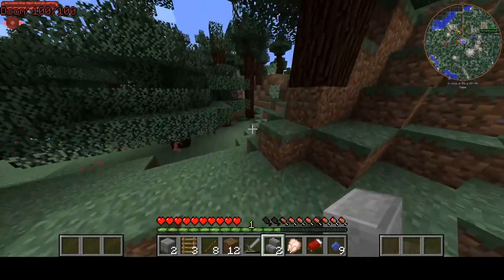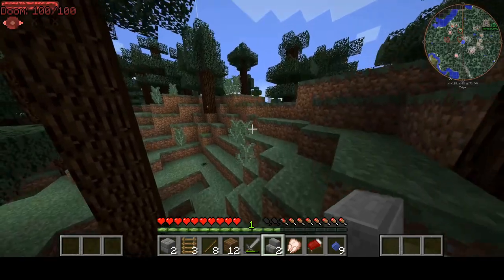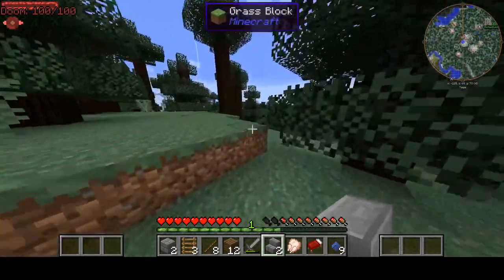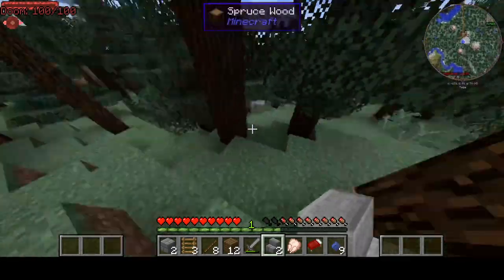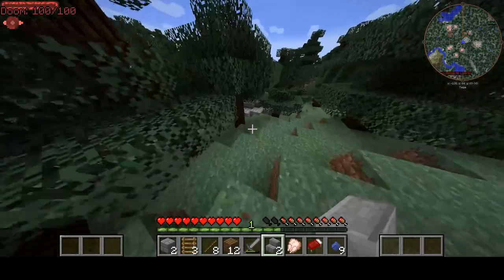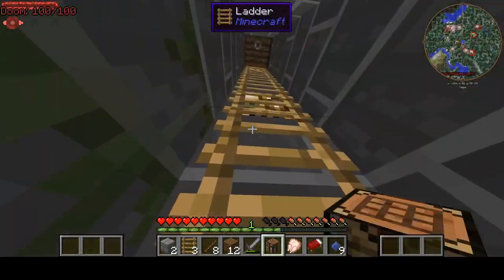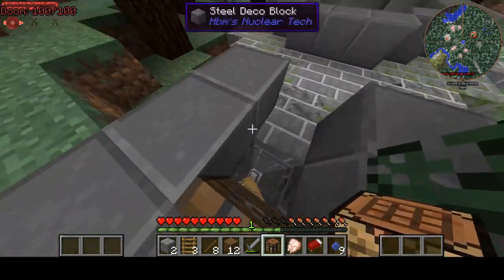So the first thing we have to do is head back to our base and grab some things. Fortunately, we're not very settled in, so we don't need to worry that much about carrying everything because there's not a lot of stuff here to carry. I got everything, and we're also going to need a stone pickaxe because we're going to need to get some stones, of course.